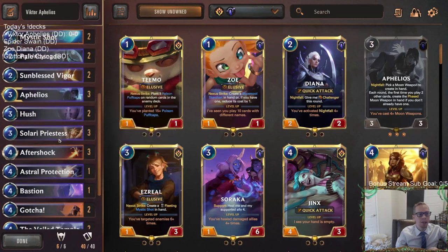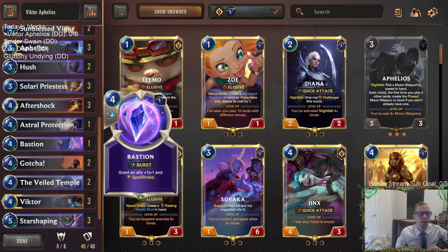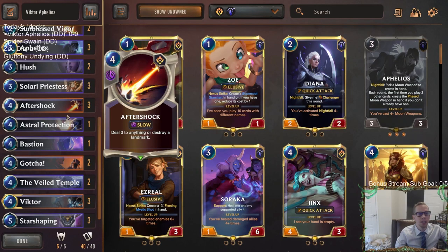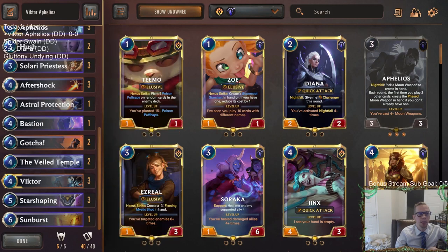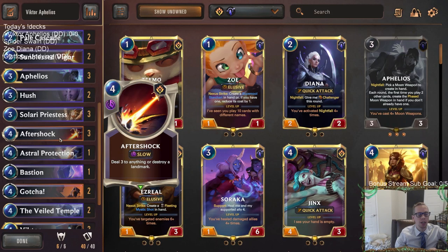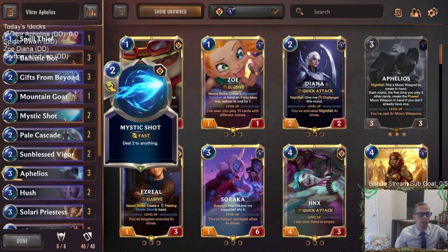We have some protection for our two champions, Aphelios and Victor. We have a couple of Sun Blessed Figures, one Bastion, and one Astral Protection. I'm not sure if Bastion is just better than Astral Protection - maybe we should just be playing two Bastions and zero Astral Protection. I thought Astral Protection could be good against Boxtopus challengers, since getting that plus-zero plus-four is really nice. Or if you have a Victor or Aphelios that's taken some damage already, you can heal first. We also have good removal - Gotcha deals three damage, which is important right now for killing Aphelios, so we're playing two Gotchas and three Aftershocks.